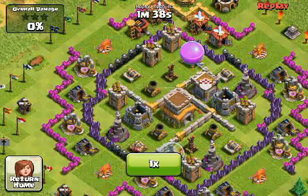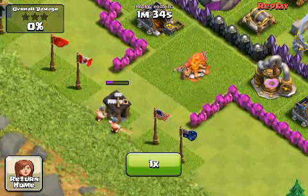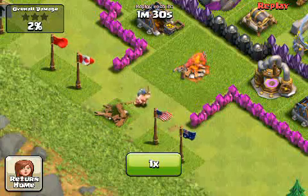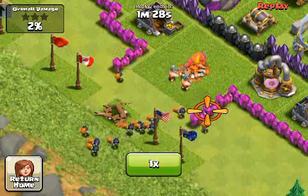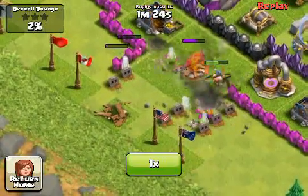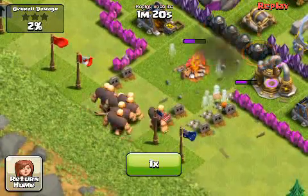Here we go at the start. The guy's going to start with two barbarians — that's the level 5 barbarian if you're curious. They look pretty different, blue helmets and all. And here come the wallbreakers. Those wallbreakers completely failed — they attacked the decoy walls that I've set up out there exactly for that purpose.